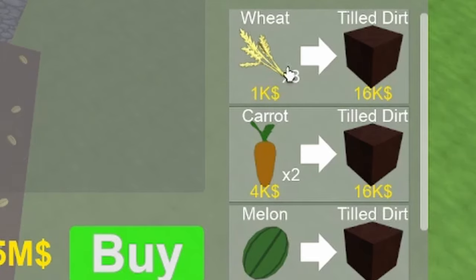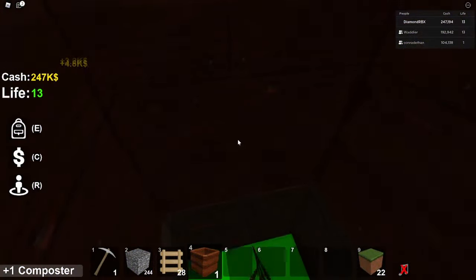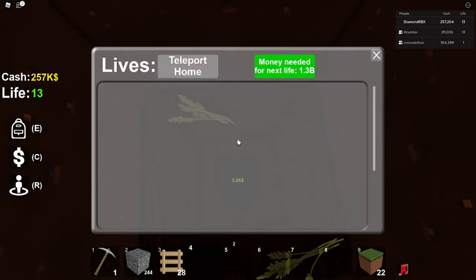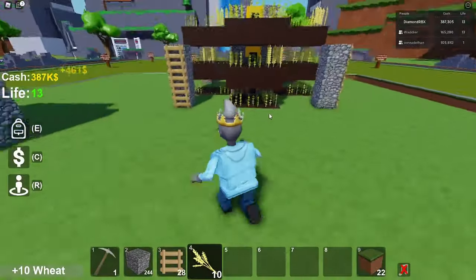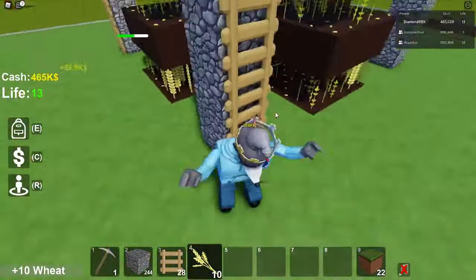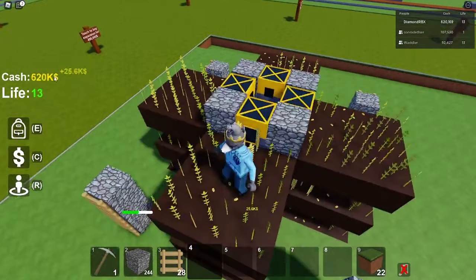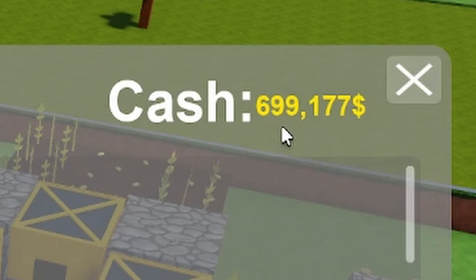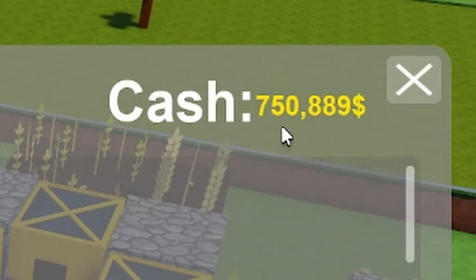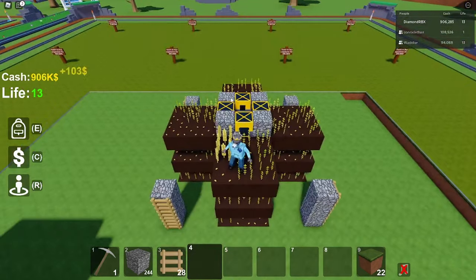I just hit five million so I'm gonna buy the composter right here. As you can see it turns 8 wheat into 16k till dirt. I'll buy it, go all the way down, and place it right here, then teleport out by pressing R. If you picked up any wheat, make sure to drop it back in because that could get you a ton of money. You can see my money is skyrocketing — going up like 16k every once in a while, which is really nice.